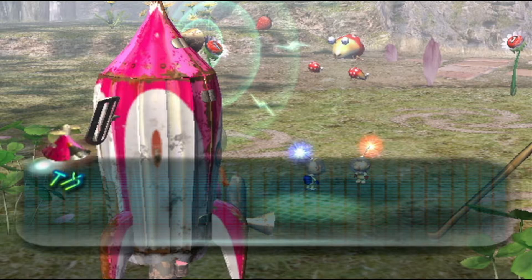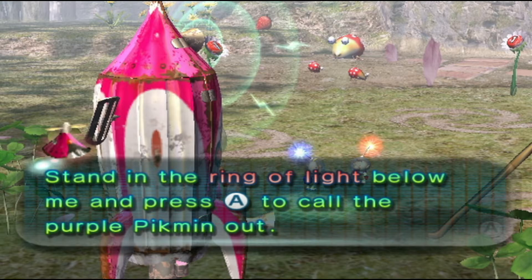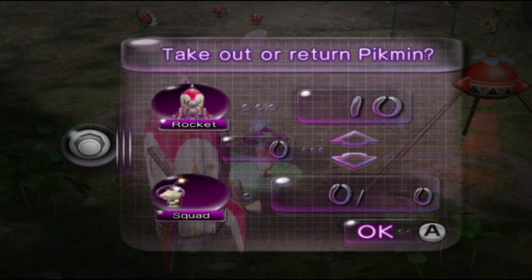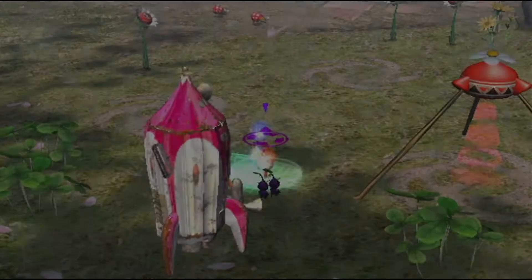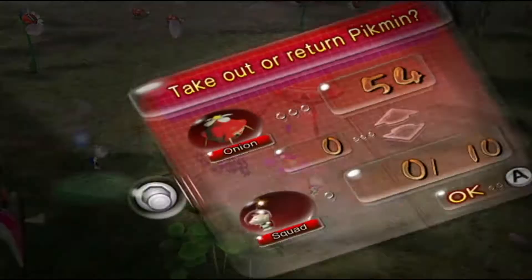The ship continues: 'The confines of my interior seem to suit them perfectly, but they do occasionally tickle me. Stand in the beam of light below me and press B to call the purple Pikmin out.' So we can call in the purple Pikmin by standing next to the beam circle.